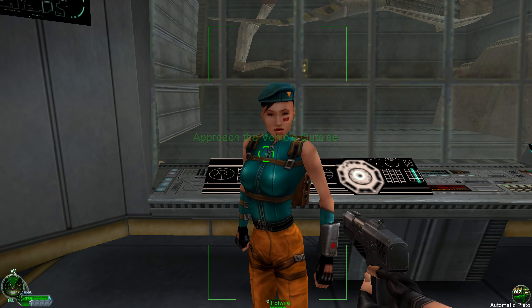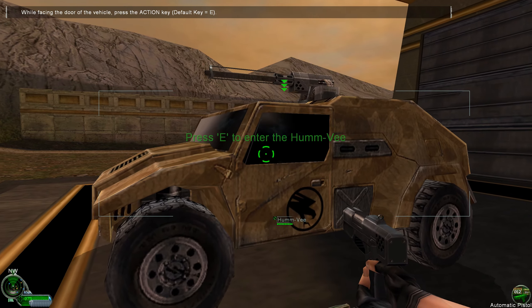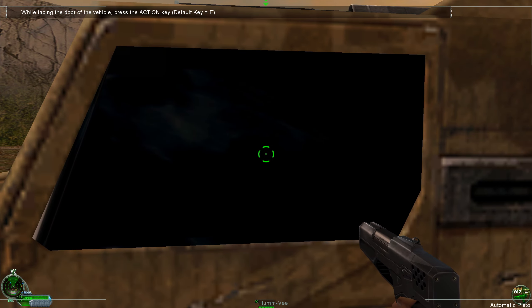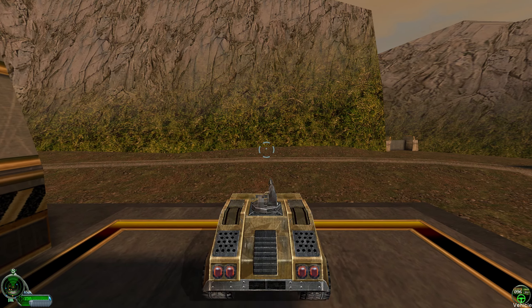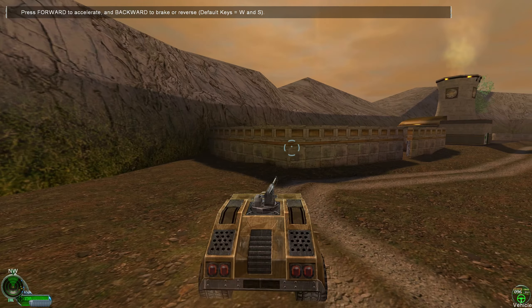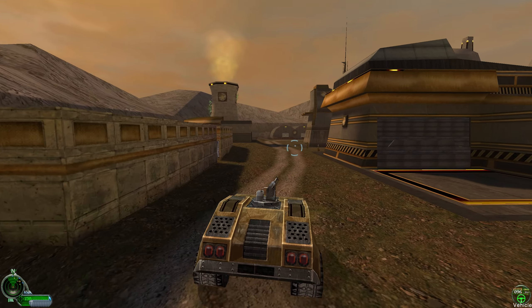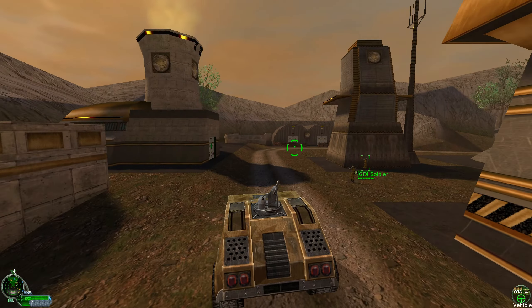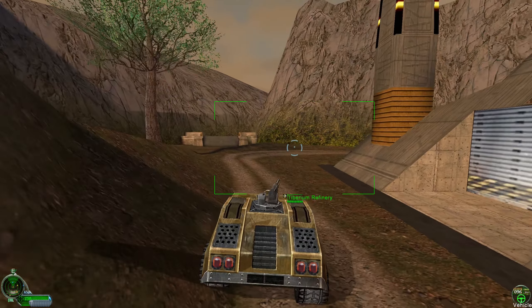Head outside and approach the Humvee. While facing the door of the vehicle, press the action key. The first person in the vehicle is the driver, next is the gunner, and others are passengers if the vehicle carries other personnel. If you are the only person in the vehicle, you are simultaneously driving and gunning. Aim the machine gun with the targeting reticle and drive with the movement keys. Press forward to accelerate and backward to brake or reverse. Take the Humvee around the entire track to complete the next objective — follow the blue stars on your radar.